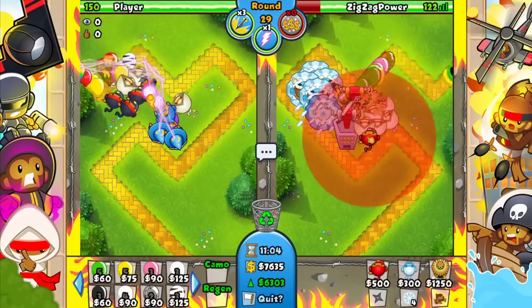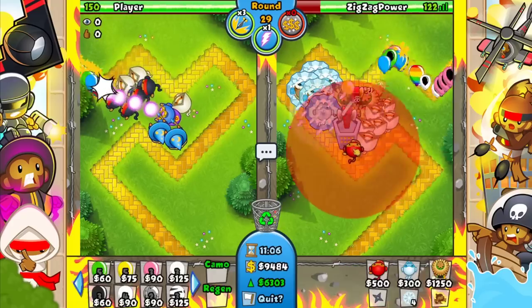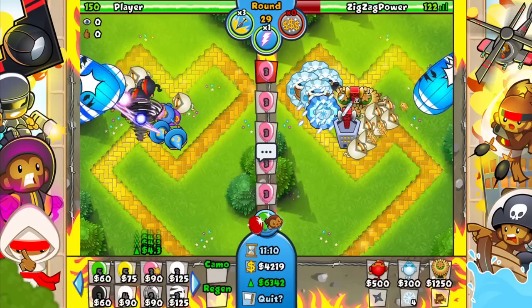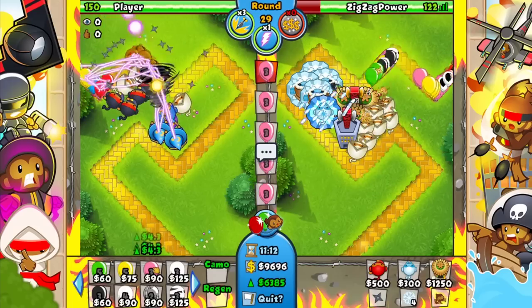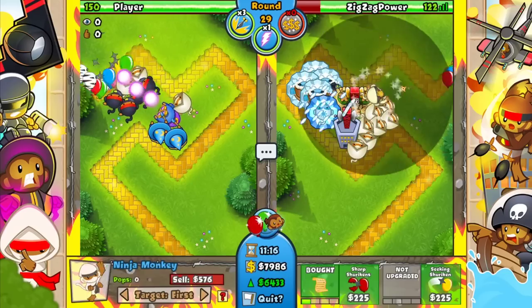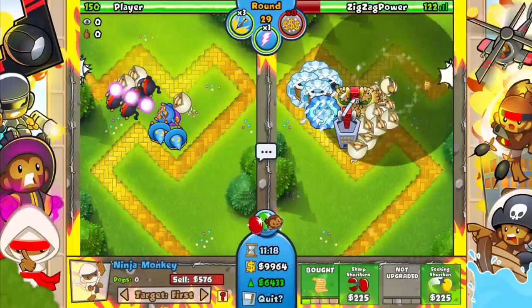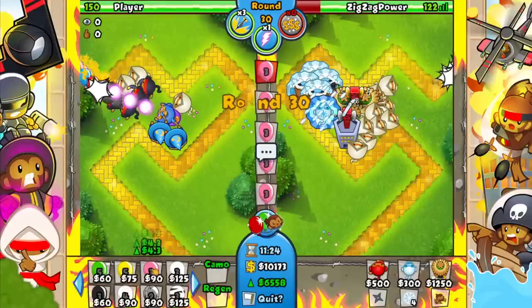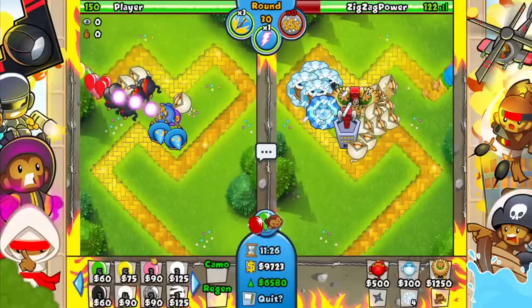I could probably go ahead and get up an arctic wind here — that would help a lot with my ice. If I get up a bunch of ninjas and an MIB right here, that's gonna be pretty powerful especially dealing with CMGs and stuff. This right here will probably deal with like infinite CMGs. Ice plus monkey village is actually going to be enough to deal with them.